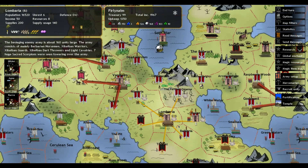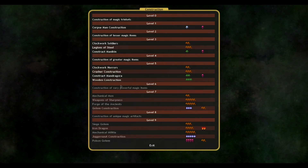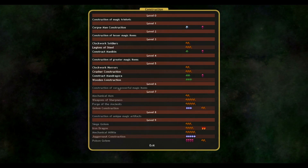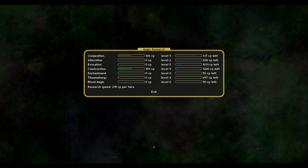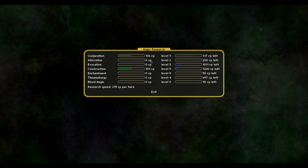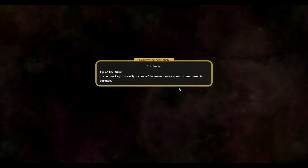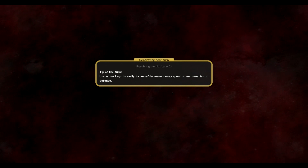Fearland is moving down — looks good. How's our research doing? We did pick up another construction level, which gave us Clockwork Horrors Crusher Construction. I'm looking for very powerful magic items though I don't feel like I use them very well. One more level in Conjuration will let us get Valkyries, though I don't know how useful they'll be — but hey, why not?